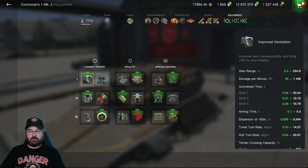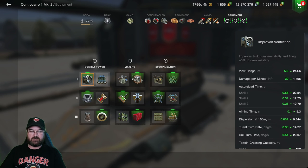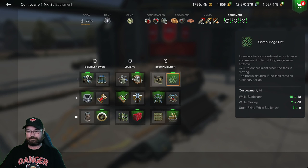I'm not using calibrated shells — I'm using improved ventilation because it brings DPM up and reduces auto-loading times. Calibrated shells only give an extra 13mm of AP penetration, which I don't think is warranted. Without ventilation, DPM drops to 1476 — pretty shabby. I'm also using the defense system to reduce chances of crew injury, ammo rack damage, and engine damage. The camo net is really warranted given how poor the camo rating is on this tank.